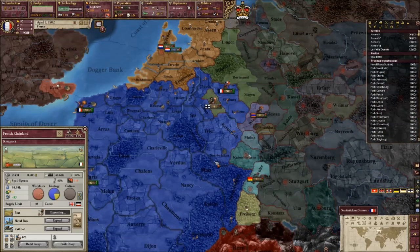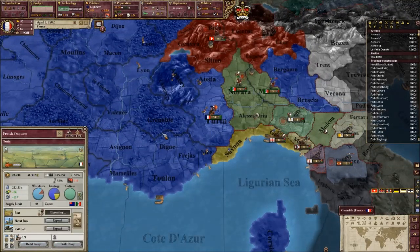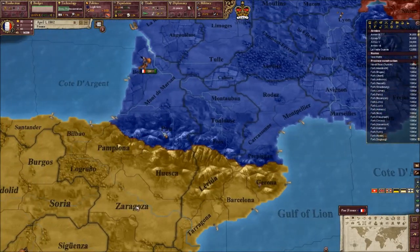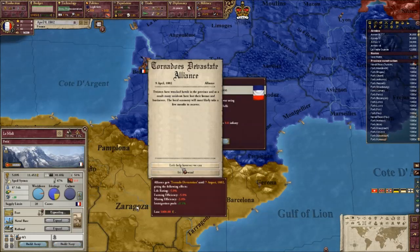We've got a nice fort line now - a nice defence on our western front. Well, it's building. I will get forts along our Spanish border because you never know when things go down. We may end up going to war with them for some reason.